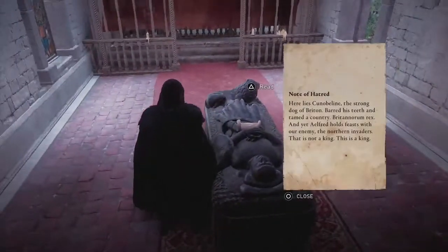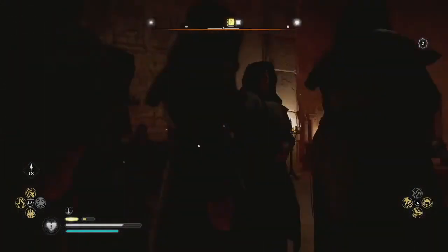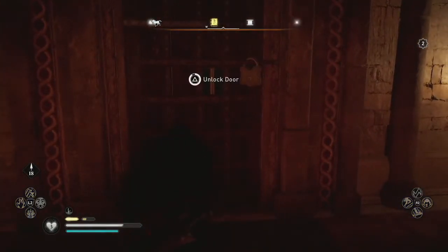Make your way back out and into the church after clearing out the guards. On the side of the church inside you will locate a locked door. Unlock this door with the key that you just collected.